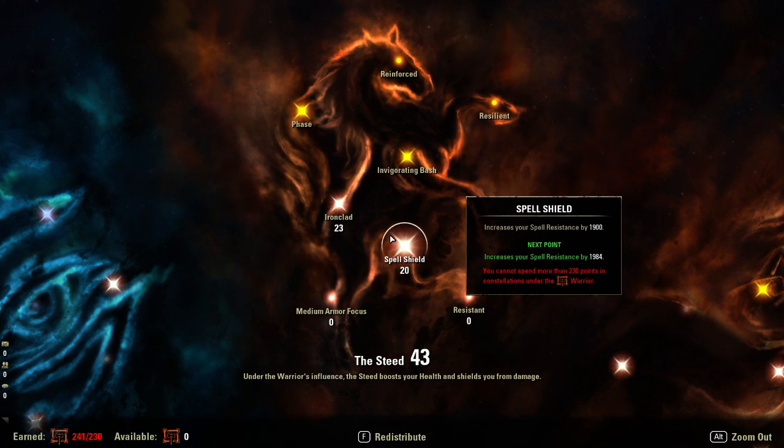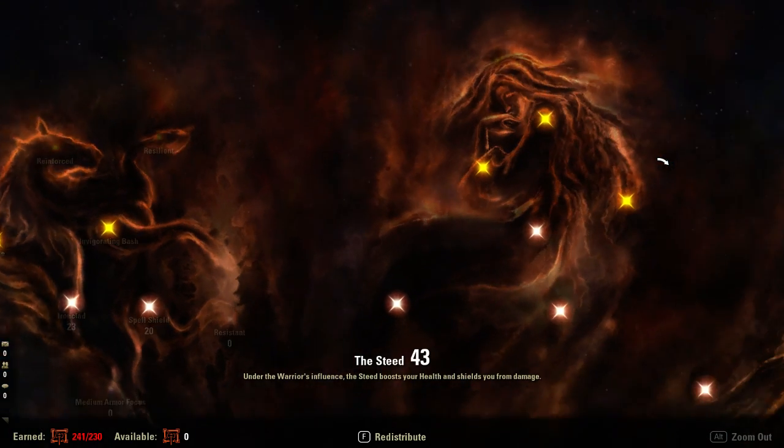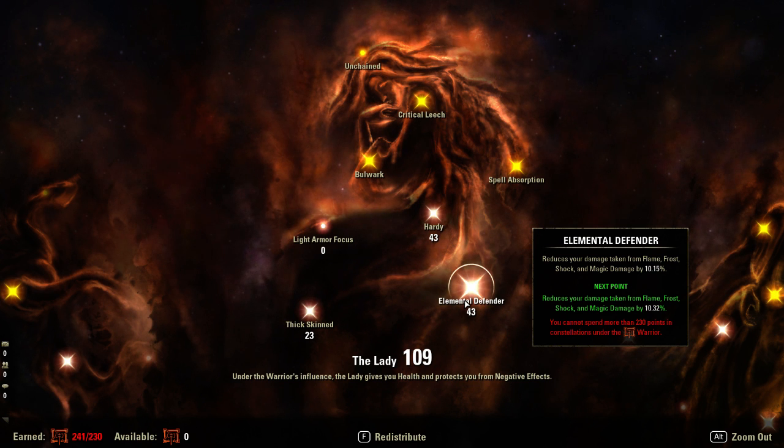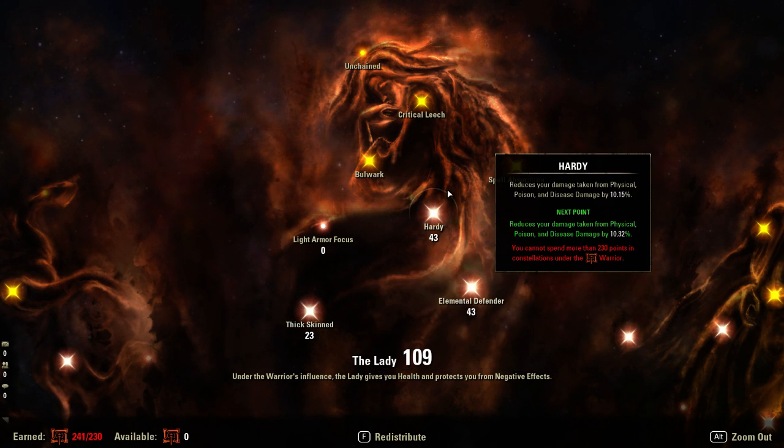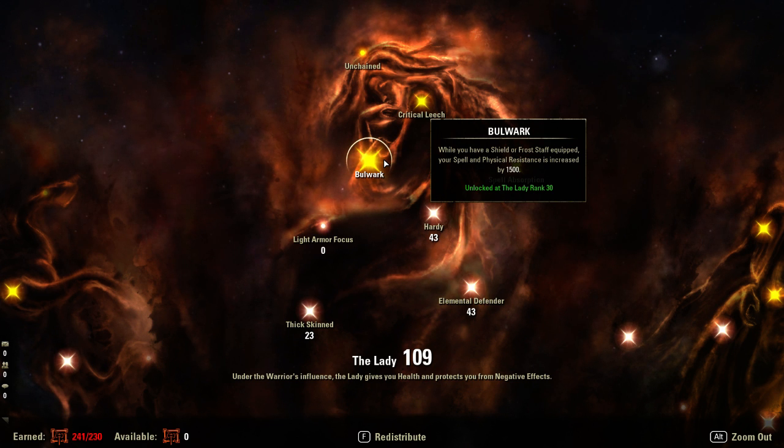20 into Spell Shield for extra Spell Resistance — you don't really need it because Bloodspawn covers a lot of missing resistance, but it's a really nice one to have for that extra safety. 43 into Hardy, 43 into Elemental Defender — both giving 10% damage reduction from Poison, Disease, Physical, Frost, Flame, Shock, and Magic damage. Then 23 into Thick Skin, which reduces damage taken from damage over time by 10%. You want these filled out to unlock Bulwark, which requires 30 points and increases the resistance value of your Sword and Shield by 1,500 — you really need that Spell and Physical Resistance increase as a tank.